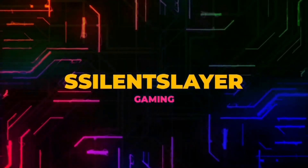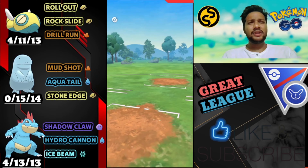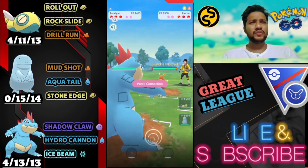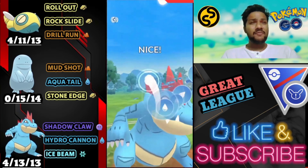What's up everybody, this is Silent Slayer, welcome back to my channel guys. You all know the new season Maxed Out is already started with a lot of buffed moves and Pokemon. In this video we're gonna try out Dudunsparce because the Dudunsparce rollout has been buffed in this season.